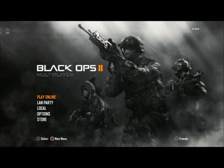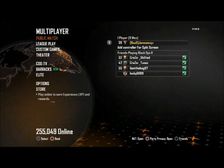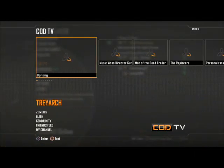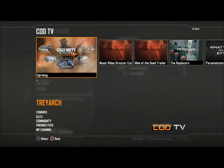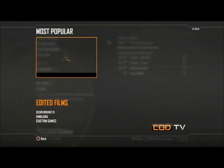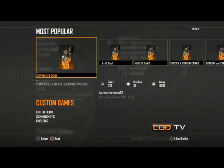I'm going to show you how to get the Chameleon Camo, or how I got it. I didn't hack to get it, so I will not get banned for it, but I am not responsible for what happens on Black Ops 2. The way to get it is to go on to Black Ops 2, go play online, COD TV, and what I did — I went to Community, most popular, and then went to Custom Games. It's the first one I downloaded, called Chameleon Camo.